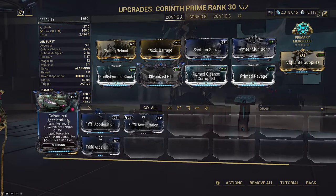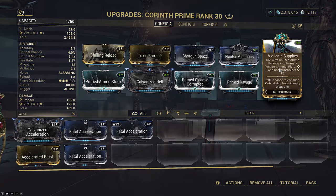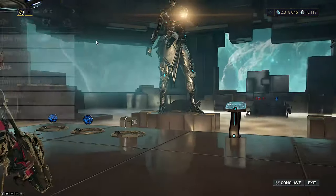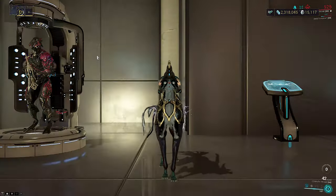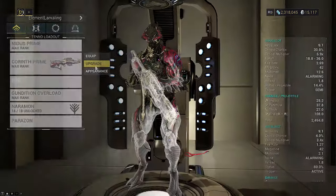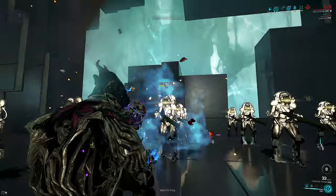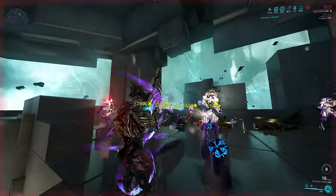You don't want to put Galvanized Acceleration in the exilus slot because it makes it harder to detonate the alt fire on time. I've opted for Vigilante Supplies for the free Vigilante set bonus, and because the falloff is already decent on the primary fire. You can burn through ammo pretty fast with alt fire spamming since it uses 4 shots per alt fire, so make sure you have Prime Sure Footed as it does have self-stagger. For your pet, you can bring a Smeeta or Drazin to stack Avenger with Cat's Eye for guaranteed crits, but it isn't mandatory. If you want more reliability to proc Avenger faster, you can drop Shotgun Spaz for Modus Setup instead.